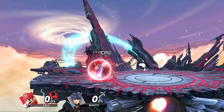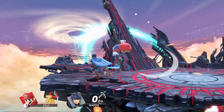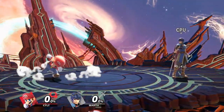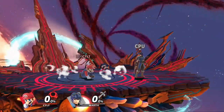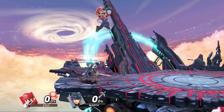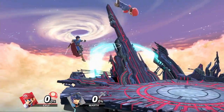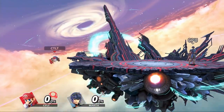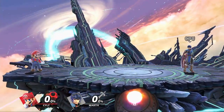In shield, your opponent cannot dash or walk, and only has access to out-of-shield options: grab, jump, roll, spot dodge, up smash, up special, and letting go of shield, which has 11 frames of lag. In the air, your opponent cannot shield or perform any grounded moves, and their movement is limited. In the corner, your opponent loses the option to move backward without going off stage, which is even more limiting.